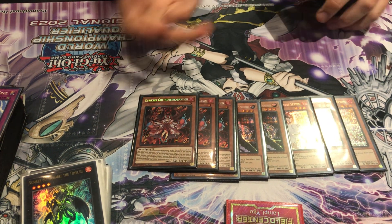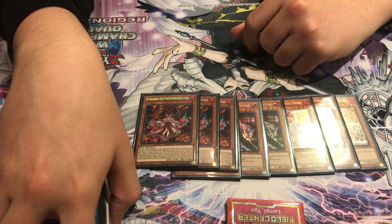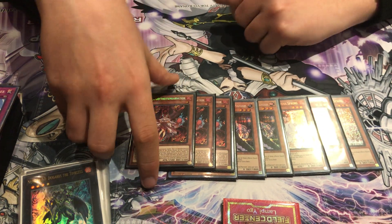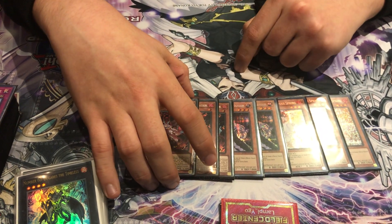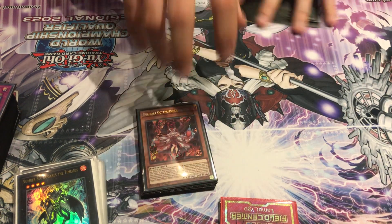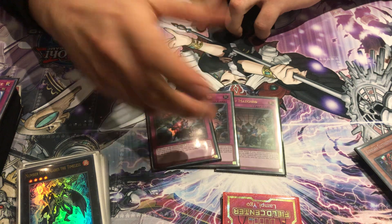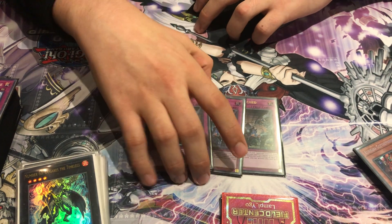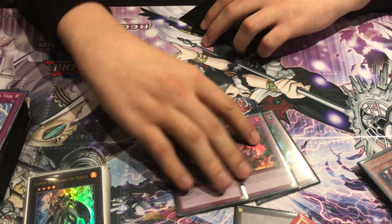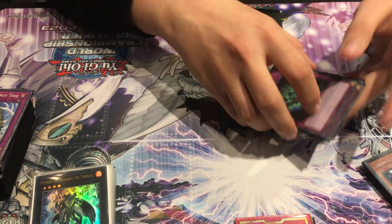The Kashtira matchup wasn't great today — I lost the die roll and in game 2 drew Double Blessing and Sunflower. Then 3 Evenly Matched. The card is insane; I can't say more about it. If you're building a deck right now you should probably consider Evenly Matched in the side deck, maybe even the main deck.